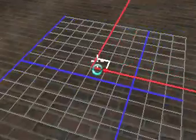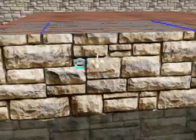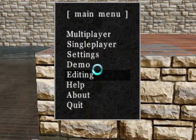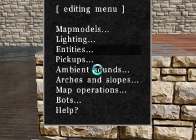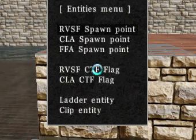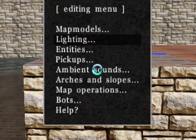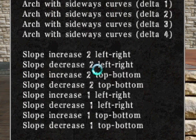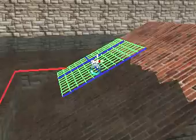I want to show you how to do slopes. Now we've got this right here. Press Escape, go to Editing, then Arches and Slopes. You can't set my screen high enough so you can't see the top one — it says 'arch with no sideways curves.' Let's try this one here — I just made a cool slope! Now I can go up here.